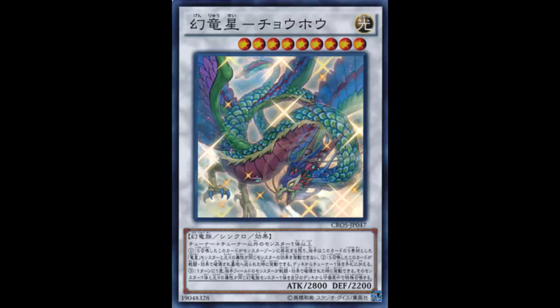It has a third effect: once per turn, when your opponent's monster is destroyed by battle or by card effect, you can Special Summon one Wyrm-Type monster from your deck in Defense Position, whose attribute is the same as at least one of the original attributes of the destroyed monster. So if your opponent has a Dark monster and you kill it, you can Special Summon a Jiaotu or another Yang Zing in Defense Position.